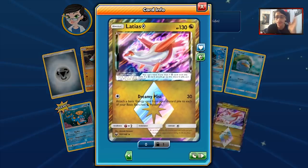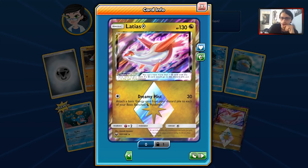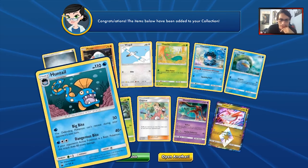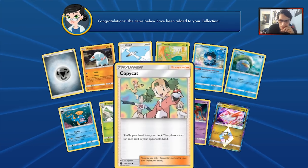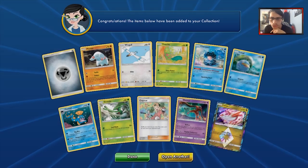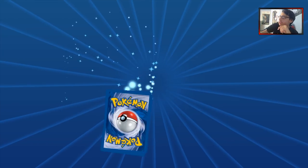We keep getting these locked cards — there we go! We got our first Prism Star, and it's perfect — it's Latias Prism Star, the best one we were hoping for! We got Latias, plus a Huntail which is a really interesting card, and a Grovyle. That was a good pack — our first Prism Star and it happens to be the one I was hoping for.